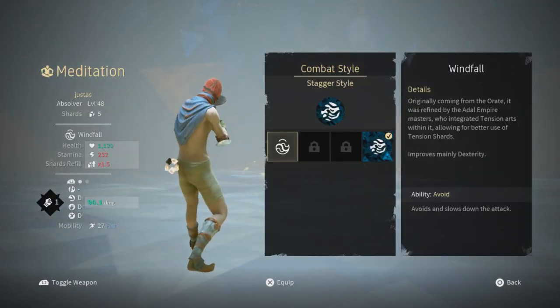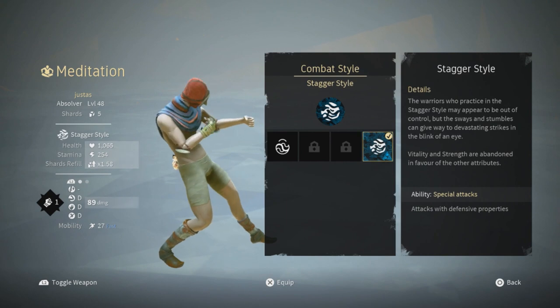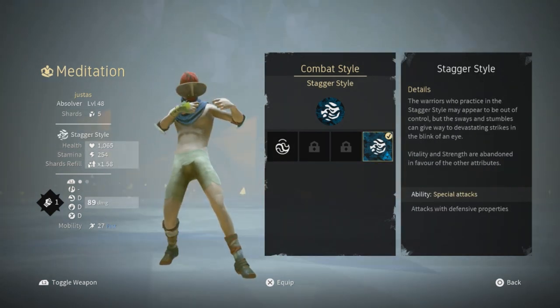Once you unlock it, you'll be able to select any style you want. I fully unlocked it, but I'm not sure why it's still blue — I think all your other abilities will be blue. But I can switch to it whenever I want. Once you fully unlock it, you can go to other schools and use the stagger style if they don't have it in their school.